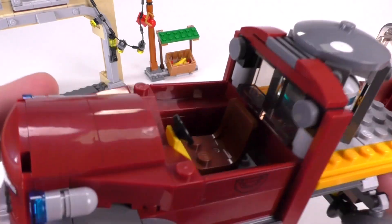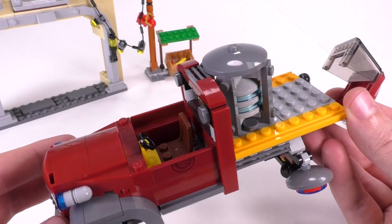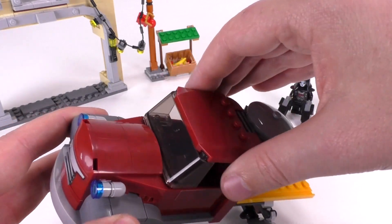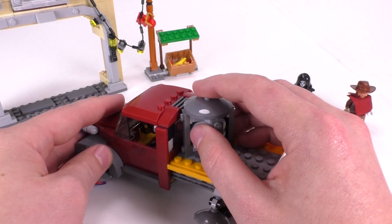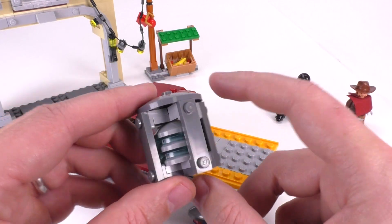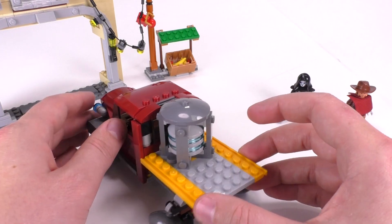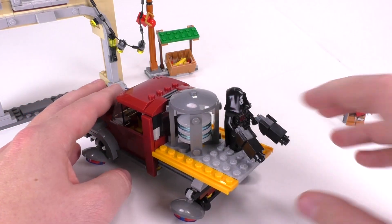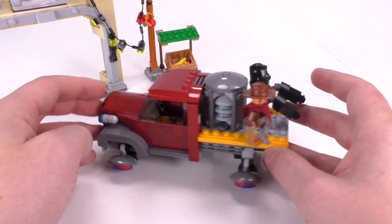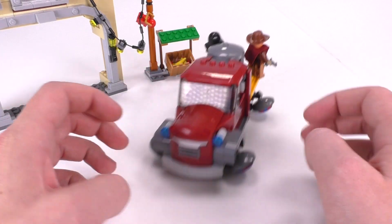There is enough space to fit a single minifigure on the inside — just enough for a seat, a steering wheel, and arm room, but not comfortably for two figs. It fits on with two studs. Then this is the payload part of the truck — a great little build using headlight pieces, those 1x4s with two studs on the sides. It fits in with a single jumper piece. You can fit your figures onto the back as well.